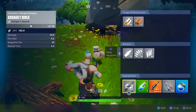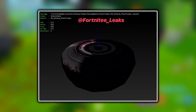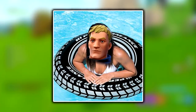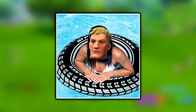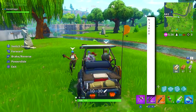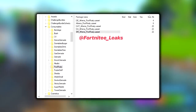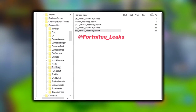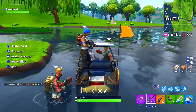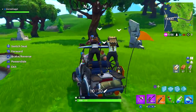Huge shoutout to @fortnite_leaks on Twitter — we found the brand new pool floaty in the coding of Fortnite Battle Royale. As you can see on screen, it looks like one of those tire floats you'd see at a water park. Here's a screenshot of a folder in Fortnite's coding showing all the other consumables: smoke grenades, sticky grenade, pool floaty, impulse grenade, regular grenade, gas grenade, and durables like drink, burger, and fries — which might also be coming soon.